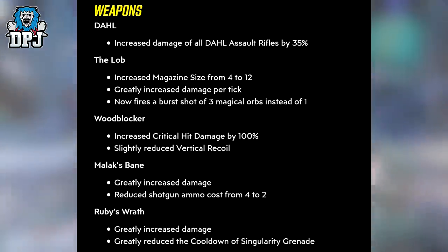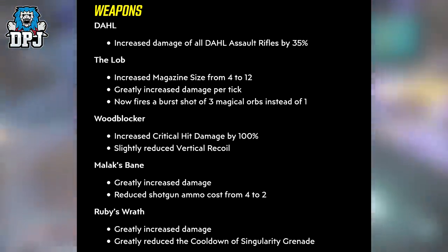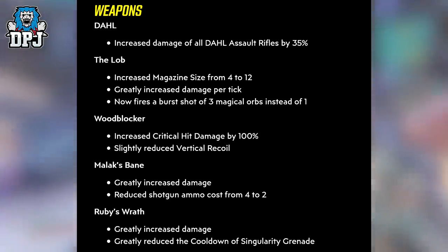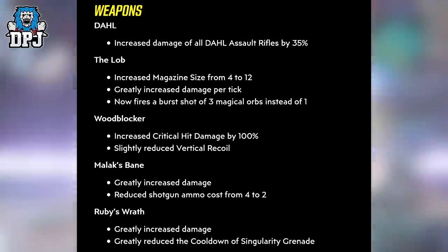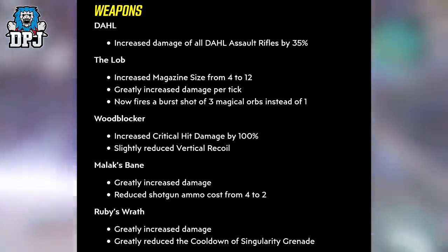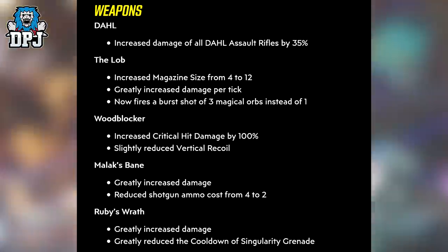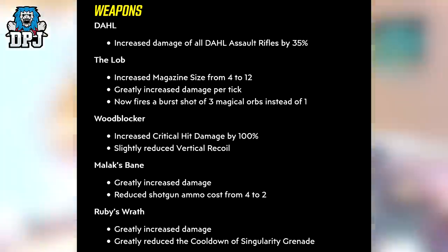Onto The Lob: increased magazine size from 4 to 12, greatly increased damage per tick, and now fires a burst shot of 3 magical orbs instead of 1. Onto the Wood Blocker: increased critical hit damage by 100% — wow — and slightly reduced vertical recoil.